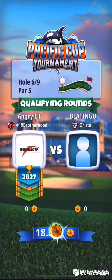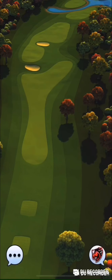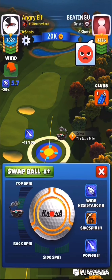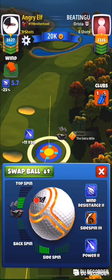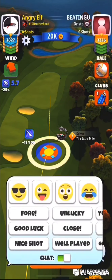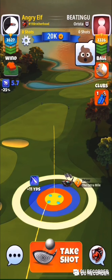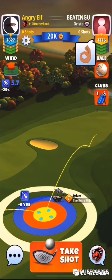Now for hole number six — this is a hole I really like because I feel very confident in it. It's all about the adjustment. I'm going to use a Katana with full touch spin and about five bars of less spin, and my second bounce is just going to be at the edge of the rough into the second fairway.